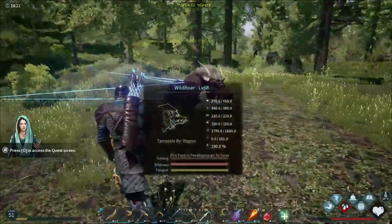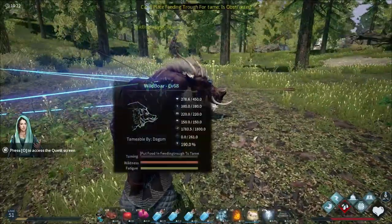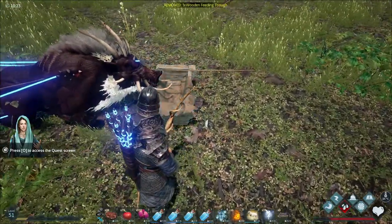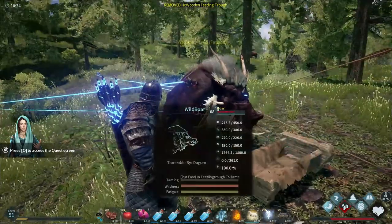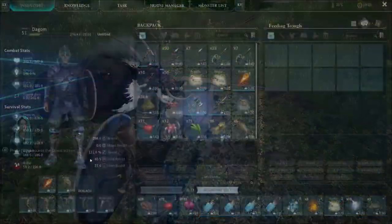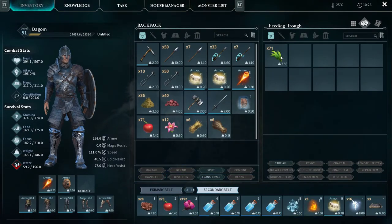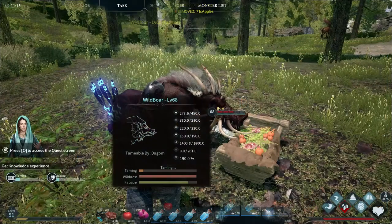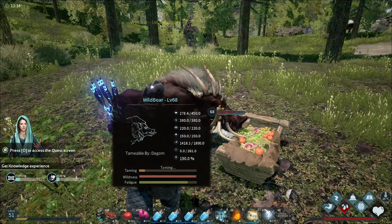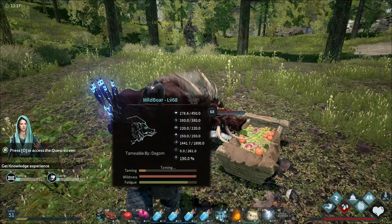That's the signal of when he is ready. Put the feeding straw close to its face, and put in the food that would be appropriate to that animal. For this, you could use grass and apples for boars. Grass will take longer, but apples will go a little quicker. Here you have three bars: taming, wildness, and fatigue.